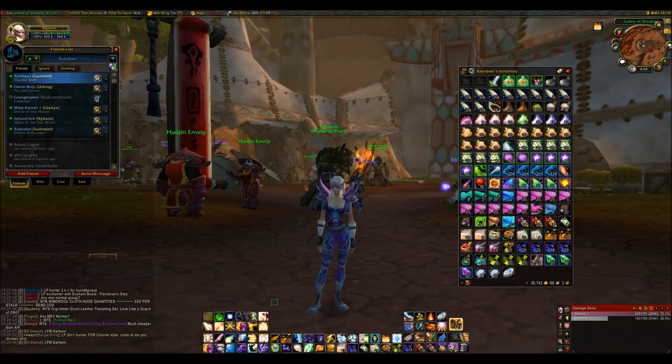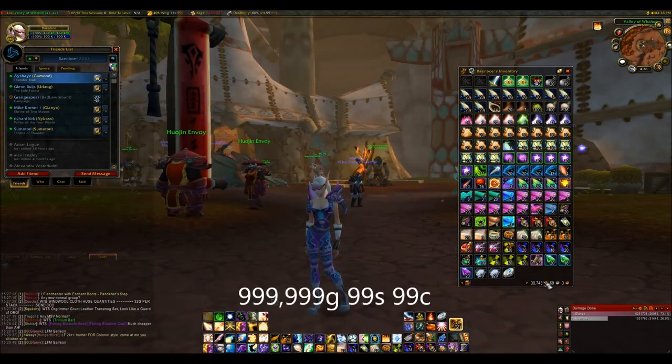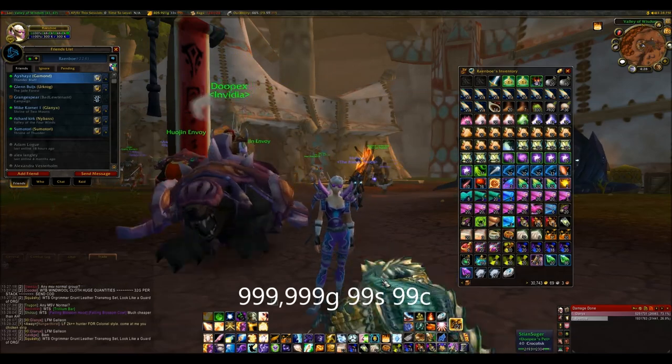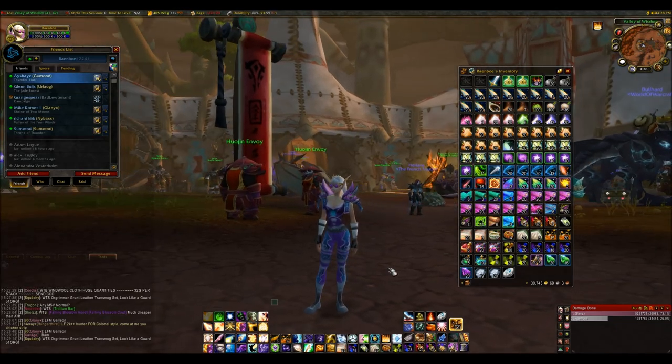If you're on a trial account you can only have 10 gold at a time, which kind of sucks but it's necessary to stop people abusing trial accounts. The gold cap — the most gold you can ever have at one time on one character — is one copper under a million gold, so 999,999 gold and 99 silver and 99 copper. You can have more gold than that but you'll have to store it on a different character or in a guild bank, and you will not be able to loot more gold once you've hit that cap.